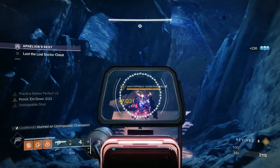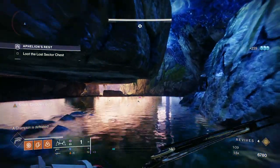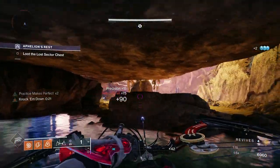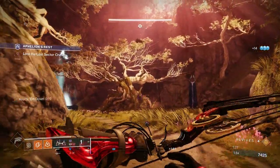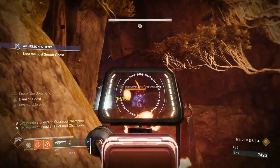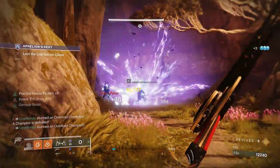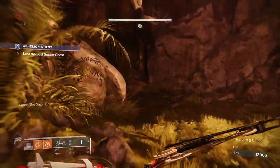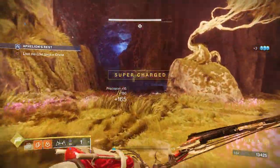The Unstoppable Champion is coming up. When using a linear fusion rifle, you have to ADS and wait a second or two to get the Unstoppable shot — it will appear on screen on the left side. The Knock Them Down perk chains critical hits and gives you super energy, so with this build you can get your super back quite quickly. I'm going to throw a grenade where I know there's a Thrall, then move on to the first Overload.